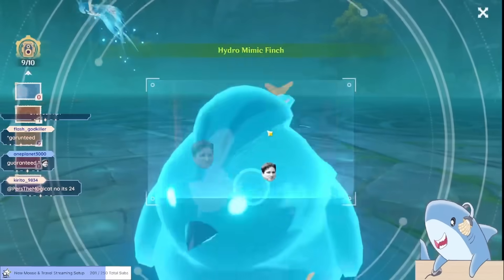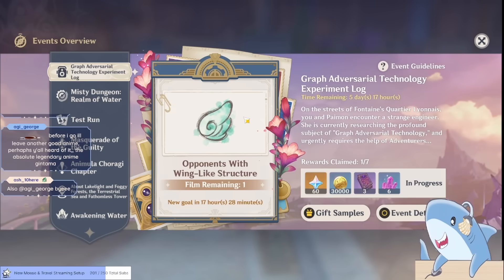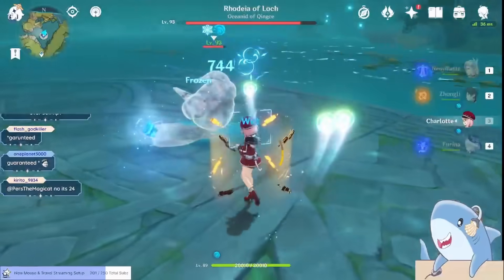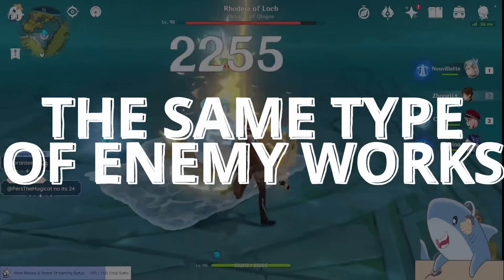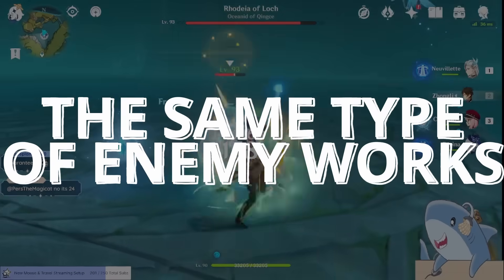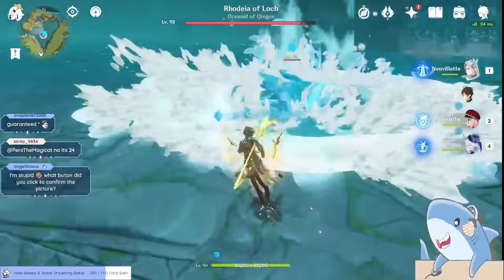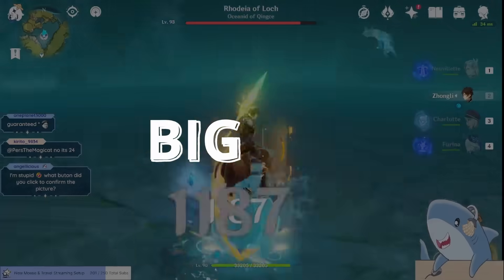The first thing you have to do is take pictures of enemies with specific characteristics. For example, today I need to take pictures of enemies with wings. There are quite a few enemies that will work for this, but what's really important to know is that you can take pictures of the same type of enemy multiple times, but you cannot get credit for taking pictures of the exact same enemy more than once. And this is where the first tip comes in.